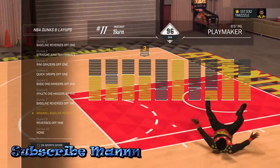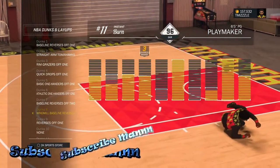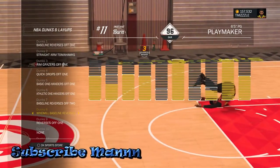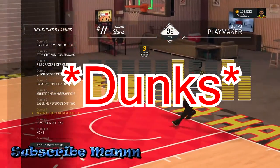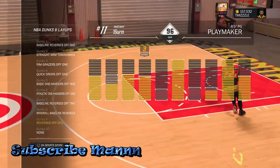The next one is the windmill baselines off one. Look at that — it's just trashing the rim. You don't necessarily need this, but it's another way to make sure that you get a reverse instead of a layup. I cannot emphasize enough — you want reverse dunks. It is a big part of you not getting blocked. That's why I have that one on.